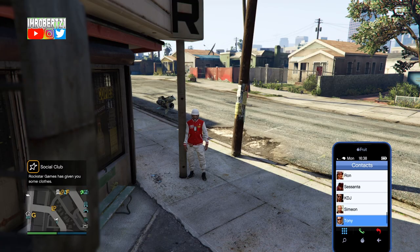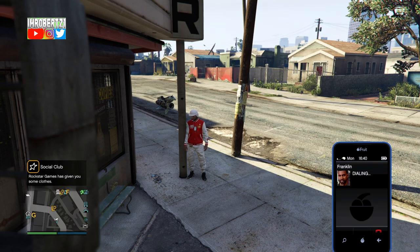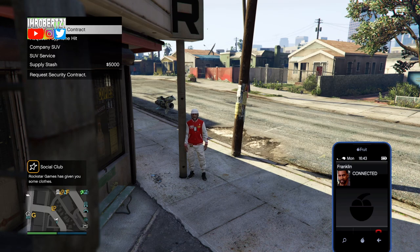Ok let's get right into the video. The requirements are you'll need the agency and the phone hit unlock. Now call Franklin then request the phone hit.